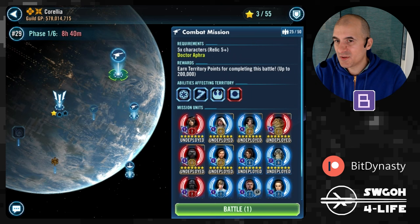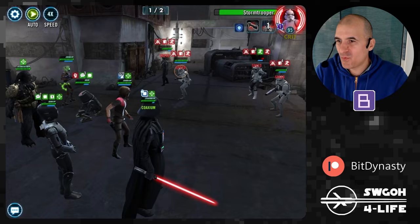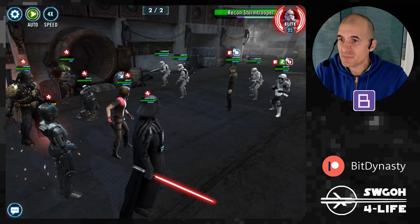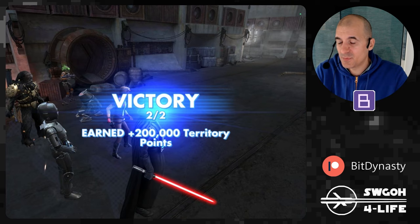The Dr. Aphra mission can also be autoplayed — maybe a little risky, it can go down to the wire, but it does pull through. Wave 1 is easy and straightforward; wave 2 has some bonus protection on enemies so they're more durable. I brought in Krrsantan for his taunt to begin with, since Jabba can get it done without him. Having someone who can taunt makes auto safer, and I completed the Aphra mission on full auto.